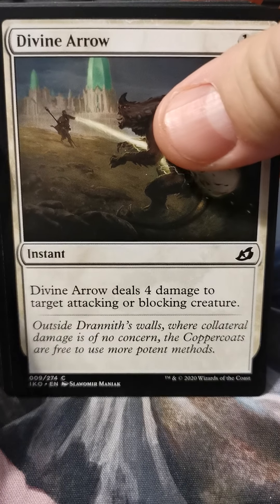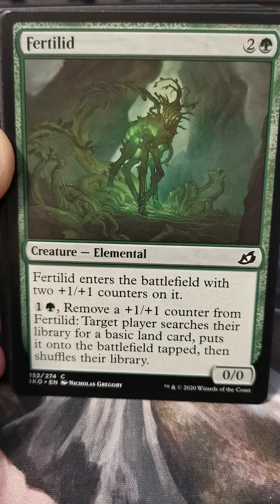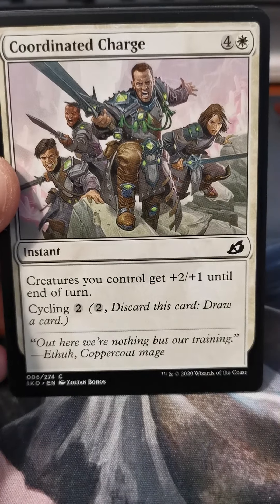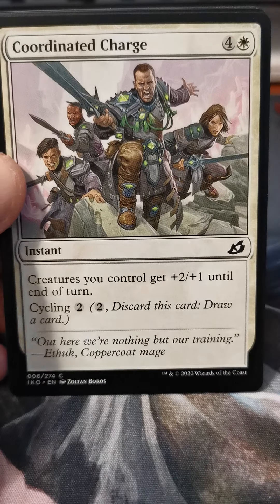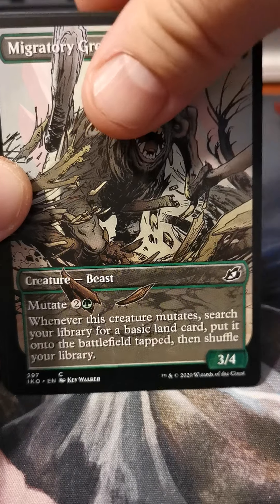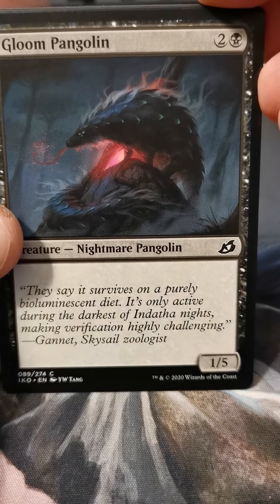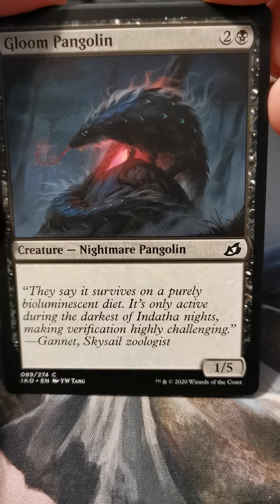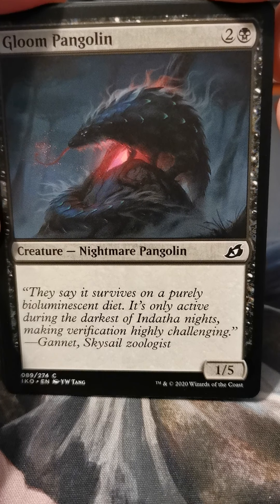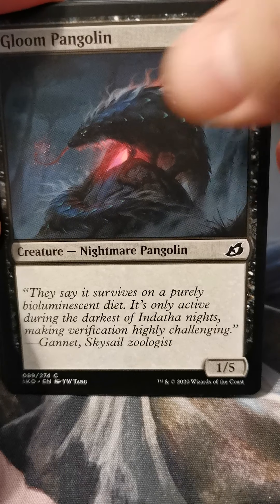Phase Dolphin, Cathartic Reunion, Divine Arrow — I think that might be the first one out of all the packs opened today. Glimmer Bell, Fertilid. Coordinated Charge, Blitz Leech. The Ugly — we're just going to call it that. Gloom Pangolin — I really like this art; I really do. I think pangolins are really neat creatures.